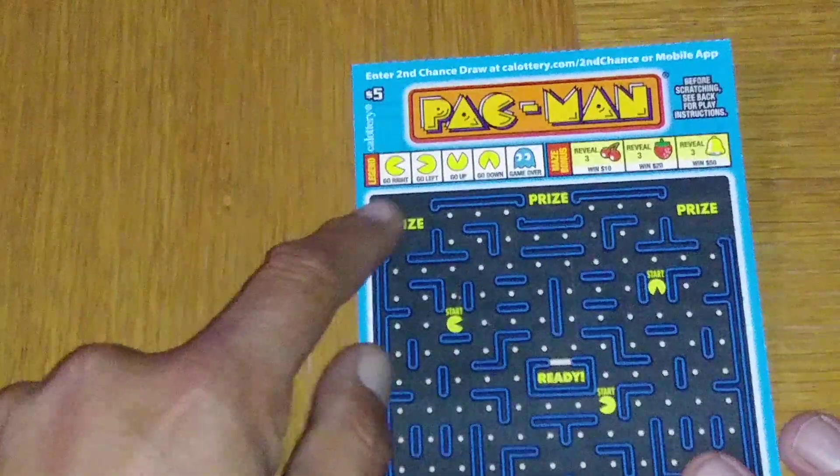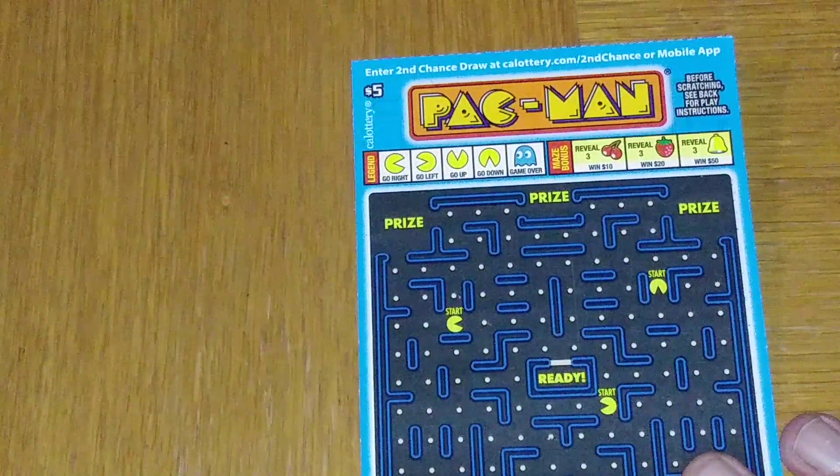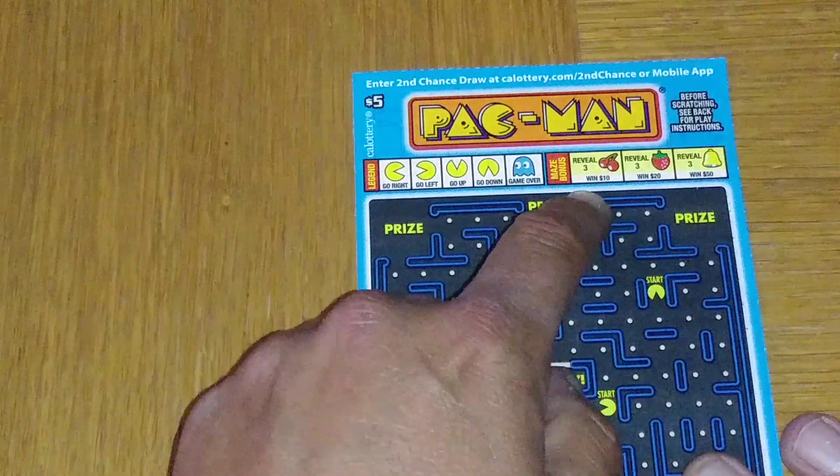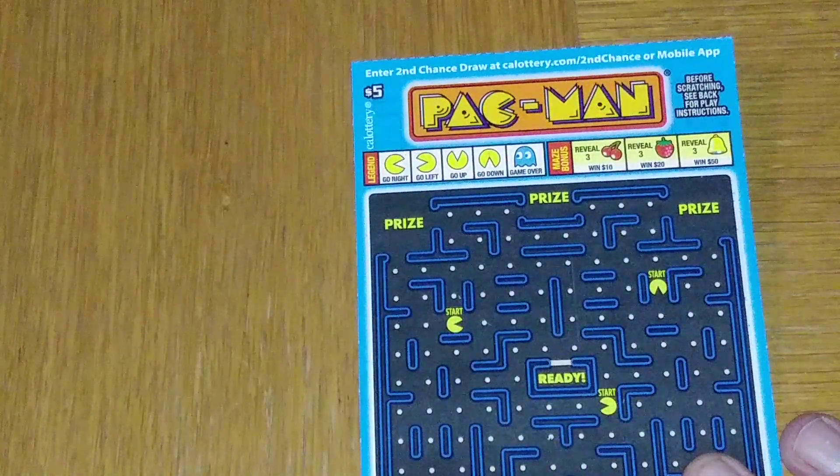Pretty simple here — go right, go left, go up, go down. Don't run into a ghost. The object of the game is to try to get three cherries, three strawberries, or three bells for $10.